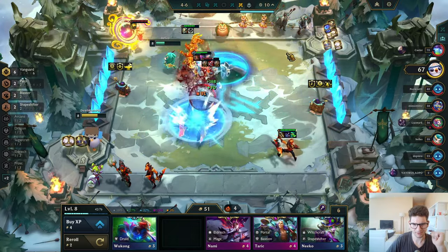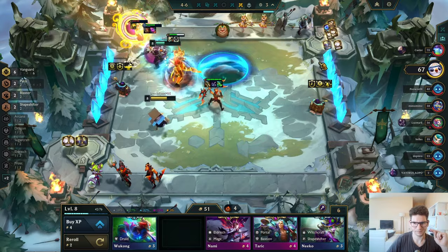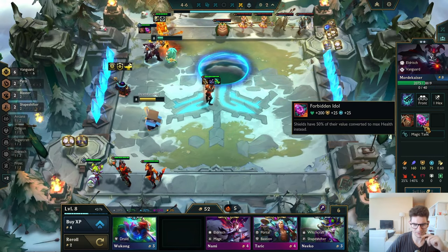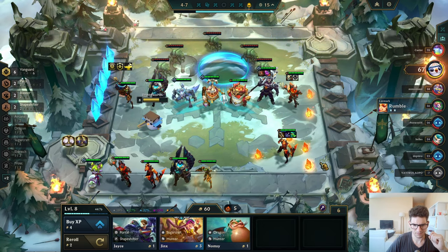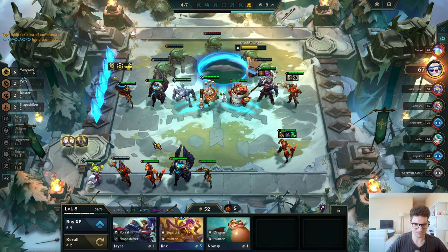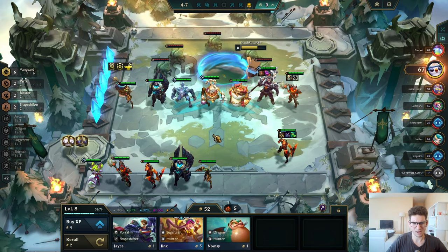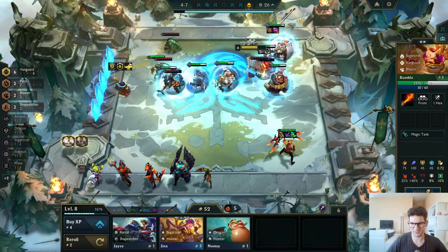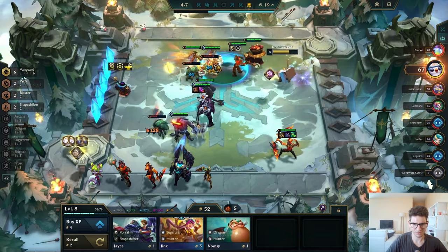Let's see if I can kill Olaf — I should be able to kill this guy. Very strong! Nice, bro — wow, I have quite the front line. Let's try for the three-star Mordekaiser if I can — that would be really cool. I'll be getting some money here too — I do have a lot of pairs, like five pairs, so I'll hit something eventually. That's big Seals, bro! This looks like something like Bruiser.